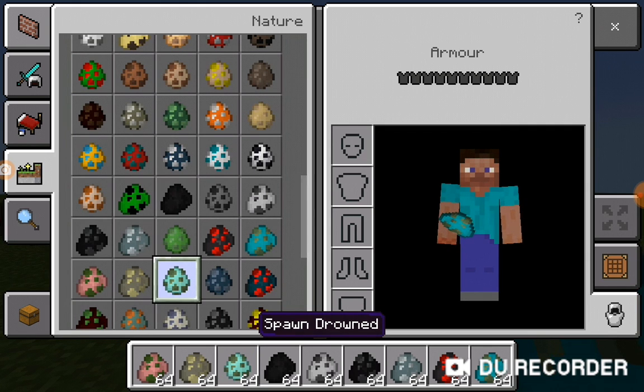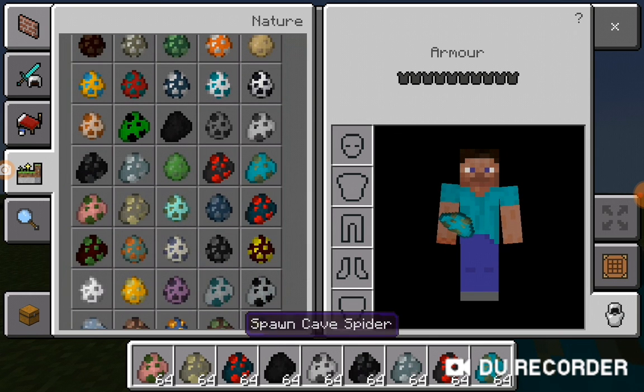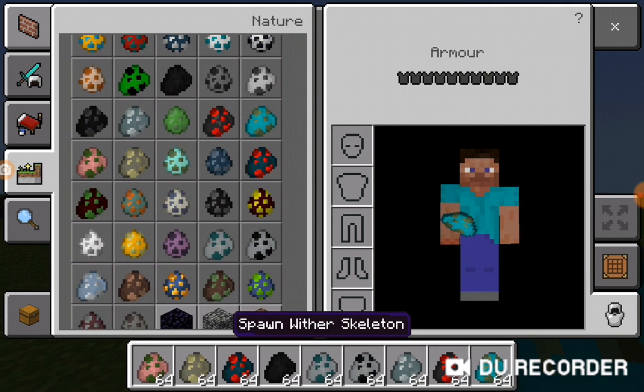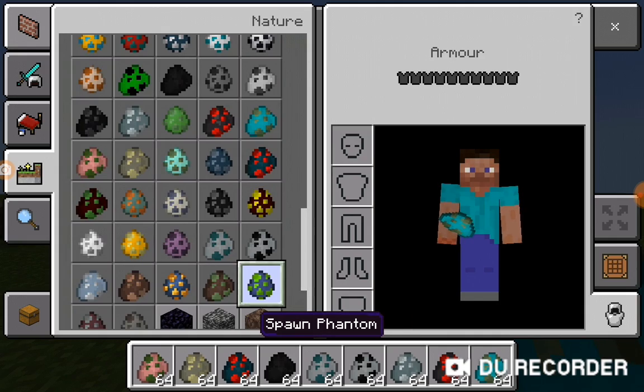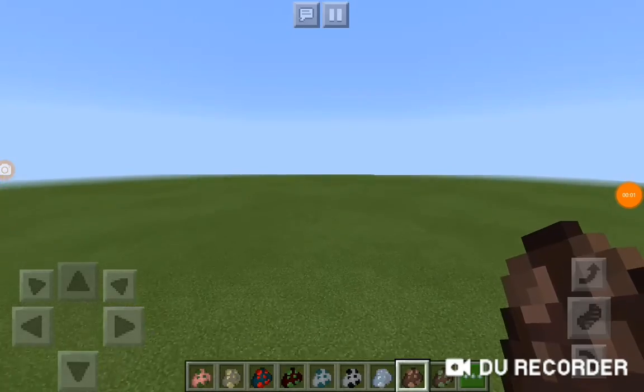There's a cave spider, a witch, and just a whole lot more. I think I'm really screwing this up, so I'll leave a cut. Okay, so we are back and we've got the rest of the spawn eggs.